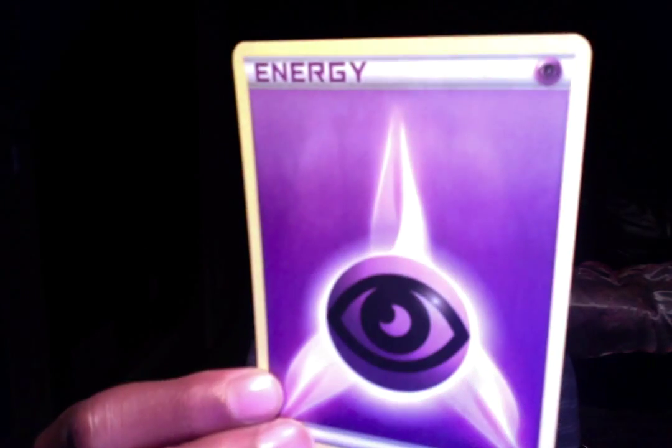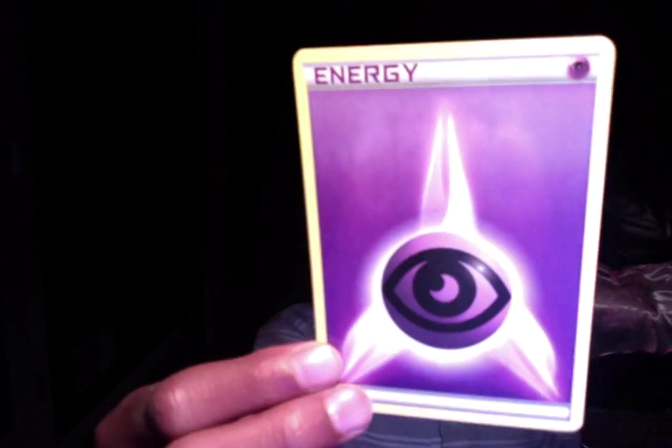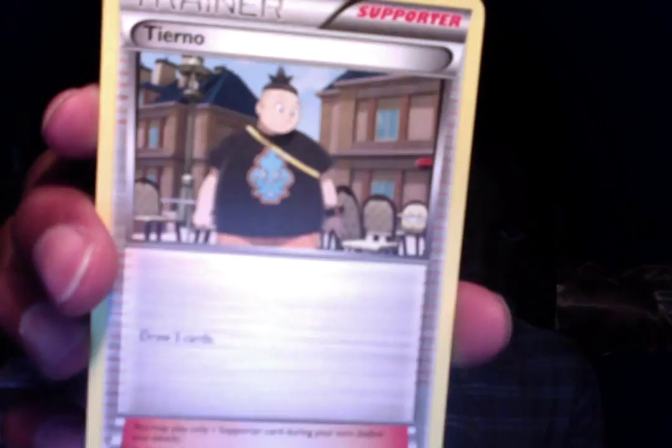I'm going to have on YouTube, probably December 4th, Friday. That's the Psychic-type energy. And then we've got a Tierno. Noibat. Pokemon Center Lady. Dark Energy. Kirlia. Haunter. Professor's Letter. Energy. Fisherman. Ghastly. Zorua.